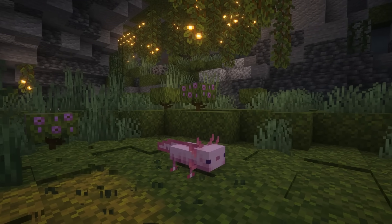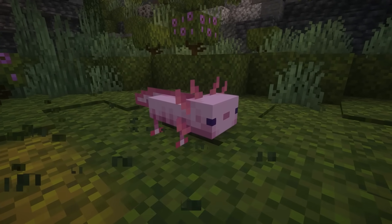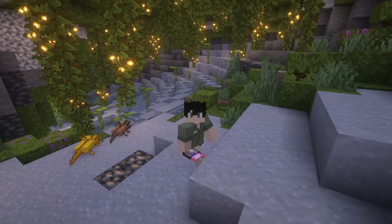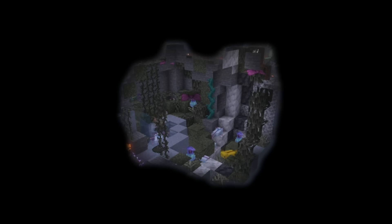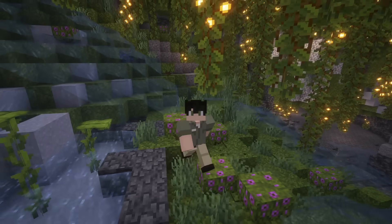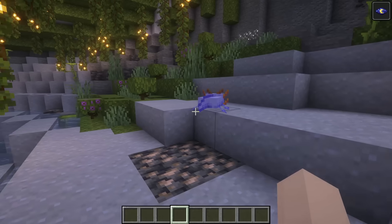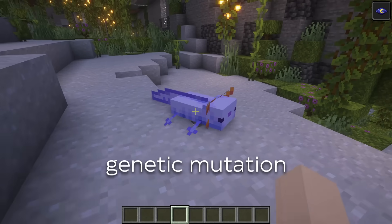Now moving on to the naturally spawning species. Axolotls spawn only in a very specific environment: underwater, in lush caves, around clay blocks. Species adapted to life in cave systems are known as troglobites, and they're often endemic — meaning they only exist in that one location — making them extremely vulnerable to disturbance. Real life axolotls are critically endangered, with estimates of only 50 to 1,000 left in the wild. The threats they face aren't too different from those in game: collection for the pet trade and habitat destruction. The blue axolotl is extremely rare but only obtainable through breeding, so I'd just consider it a genetic mutation.